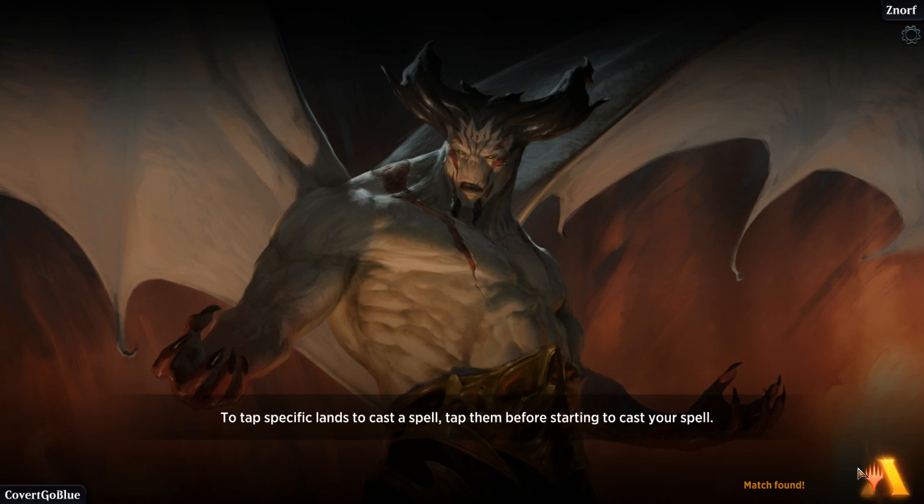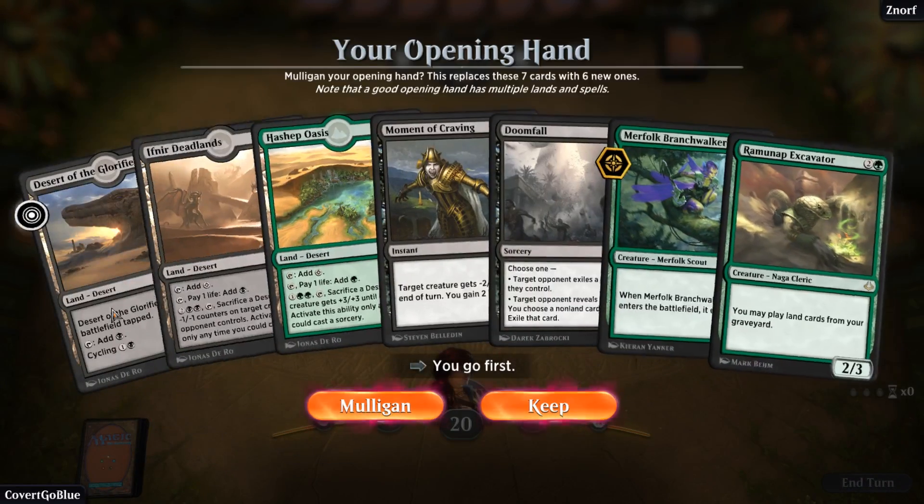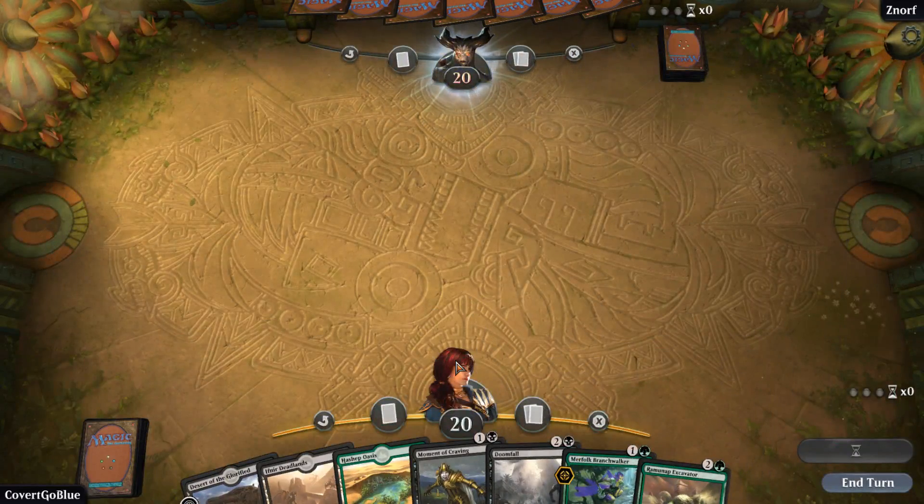So we saw the power of Hour of Promise fetching. Well, actually it didn't fetch the Scavenger Grounds — it could have, but Karn found the Scavenger Grounds. But we see the awesomeness of the one-of Scavenger Grounds drawing it for the matchup.